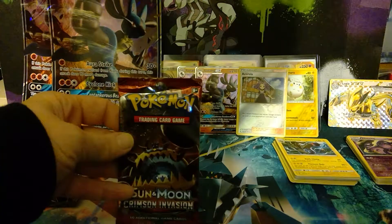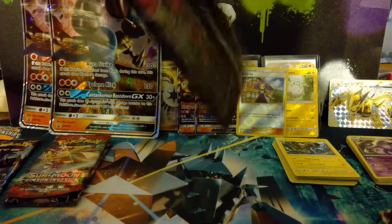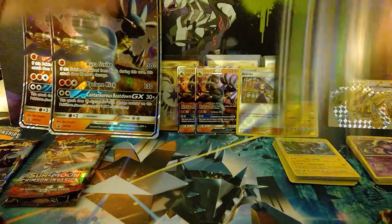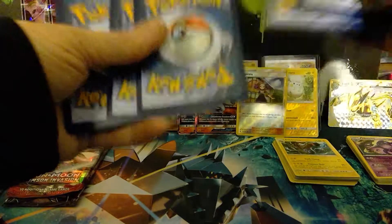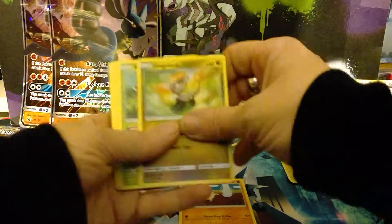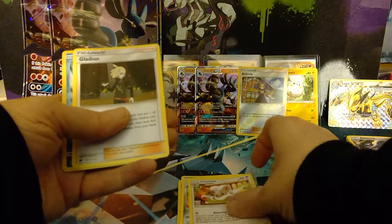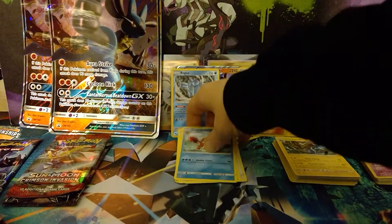On to Crimson Invasion. What do you think we'll get out of here? Well, it's Crimson Invasion, so it isn't going to be much, I can tell you that. Crimson Invasion Pack 1: Mankey, Jangmo-o, Karrablast, Pheromosa, Salandit, Fairy Energy, Lairon, Cinccino, Cinccino, Gladion. Reverse holo Regice, and a Crawdaunt non-holo rare.